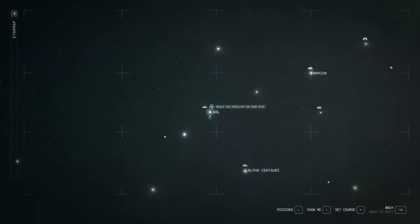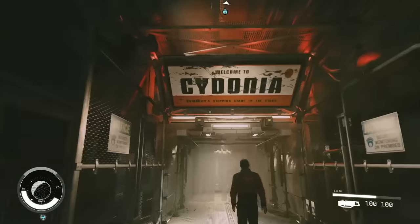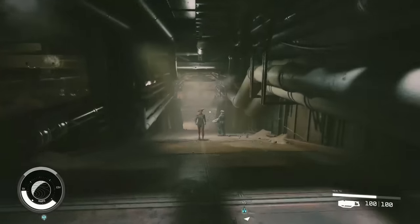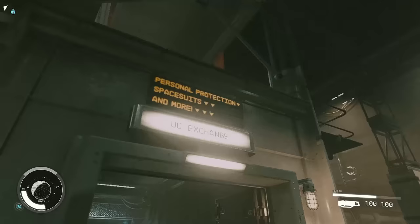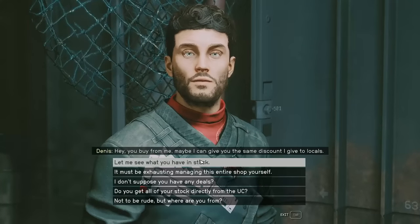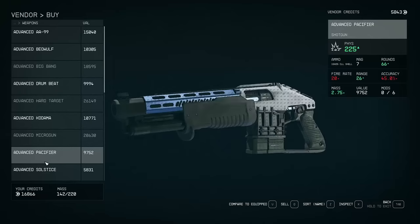Next up, head to the Sol system. When you're in the Sol system, head to Mars and into the Cydonia mining complex. Head straight in and straight down. When you get to the stairs, don't go down — hit a left and go through where the signage says the UC Exchange. This vendor is relatively hidden but he has some really, really good stuff — great weapons with decent levels. Everything scales to your level, but you can get some really cool stuff from this guy.